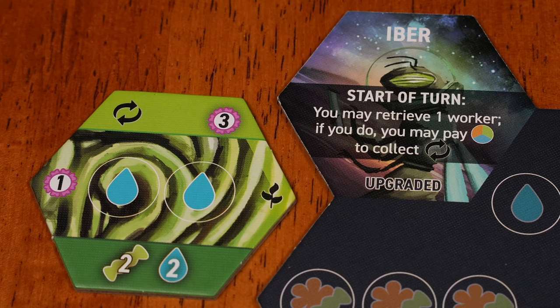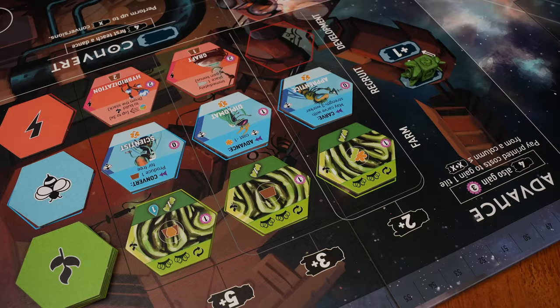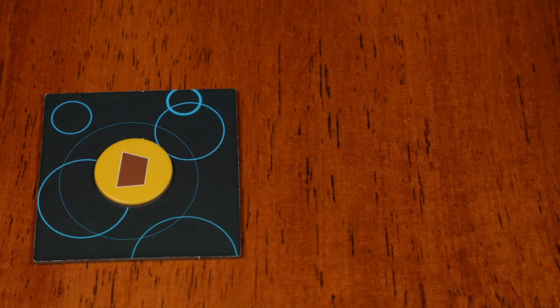Upgrading makes sense if you have a two or three point farm and several more turns before the end of the game. You start with Wax, so consider a development tile to accelerate your game. Otherwise, you'll probably explore to grab a good explore token and more resources.